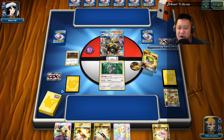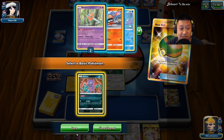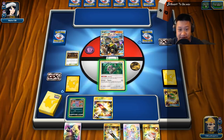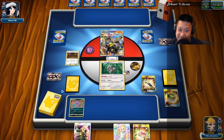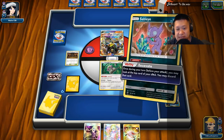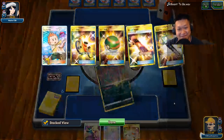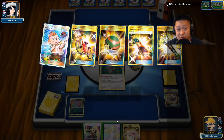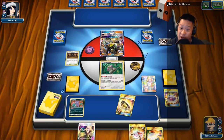We want Sableye because Sableye can start working for me immediately. Escape Board — we need to shrink our hand as much as possible. Unfortunately that's not a Float Stone so this has to be taken off. Sableye, use your ability — throw that off, throw that off. That's another free discard. The count should be two. Keep track — two. Now big draw here.